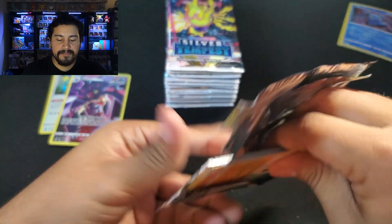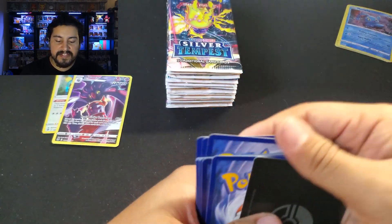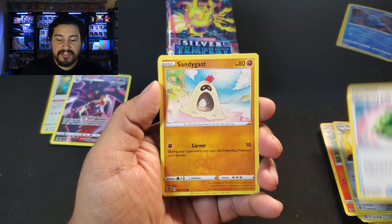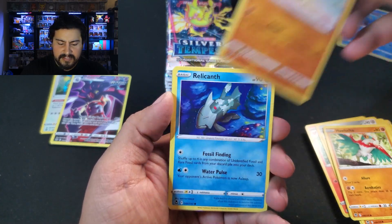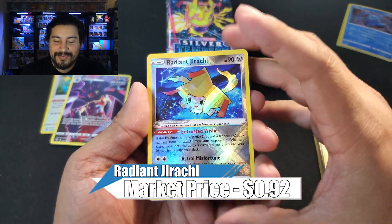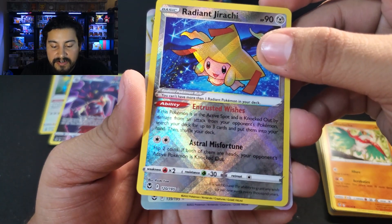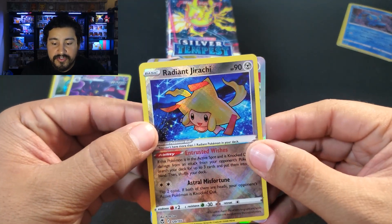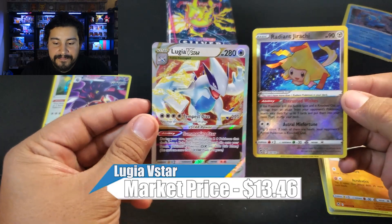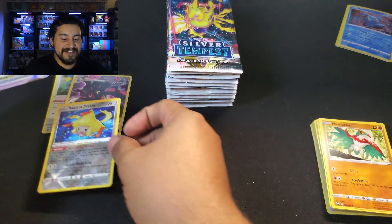Second blister. Maybe I just picked all the bad blister packs — you never know. We got a black border code card. We got Fletchinder, Clang, Emergency Jelly, Sandygast, Hawlucha, Rullican, double Hawlucha, double Sandygast. We got a Radiant Jirachi — I forgot about these! Next one up, we got a V-Star: 139 of 195. It is a normal V-Star. Let's go — we got a Lugia V-Star and it looks like it's in great condition. Blister batch number two is looking a lot better: Radiant and a Lugia V-Star. That is really sweet.